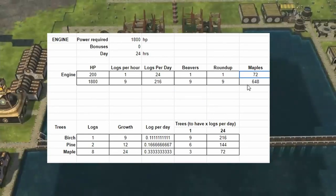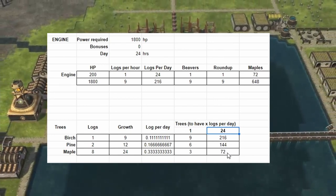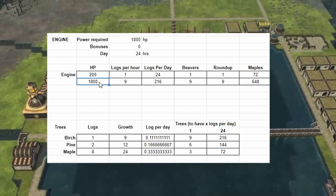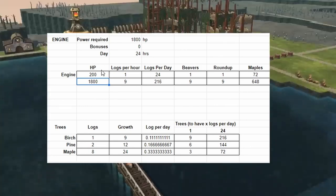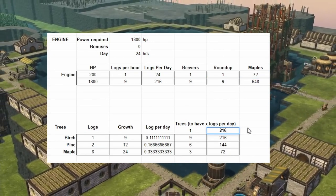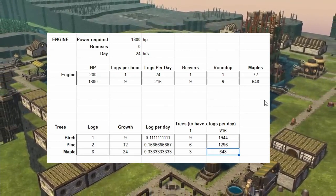To get one log per day you'd need 9 perches, 6 pines, or 3 maples, so maples are clearly our go-to. To get the 72 maples number: we need 24 logs per day per engine. Scaling up to our 1800 HP baseline of 9 engines, that's 9 logs per hour, 216 per day, 9 beavers operating, and 648 maples in total — quite a lot.